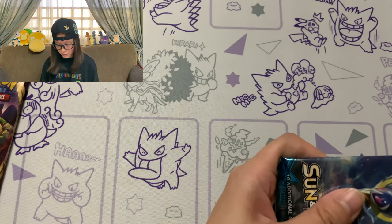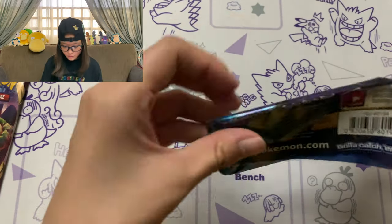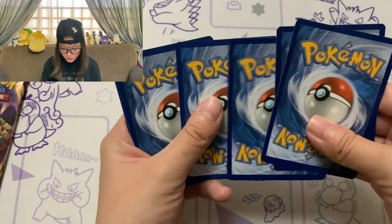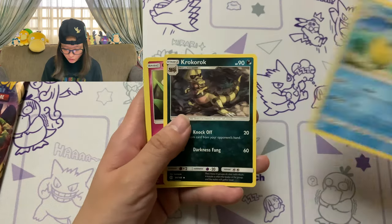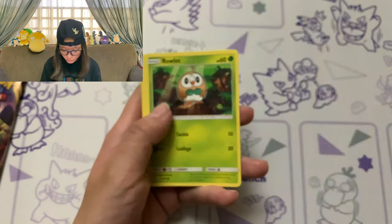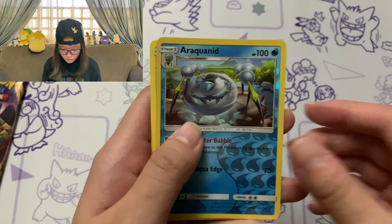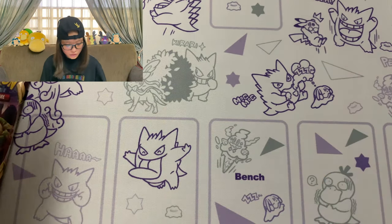Moving on to Sun and Moon, before we end off with Sword and Shield for this box. What are we starting off with? A Cutiefly right there. It's another green code card - what is it with all these boxes? Not getting a lot of luck with this. Lightning Energy, EXP Share, Pelipper, Croconaw, Cutiefly, Drowzee, Wailmer - she looks so grumpy though - Rowlet. I was debating between Rowlet and Litten when I was playing Sun and Moon. Alolan Grimer, definitely one of my faves as well. Spearow, Raikkoinite which is our reverse holo, and Turtonator. That pack was a bust.